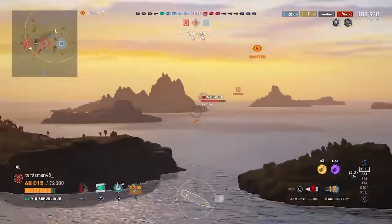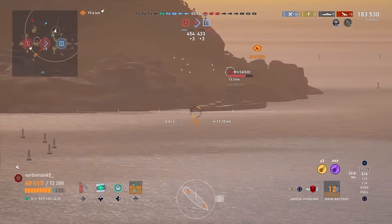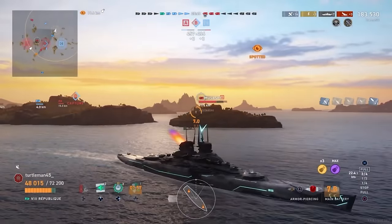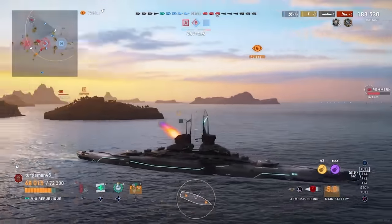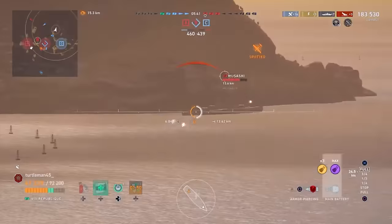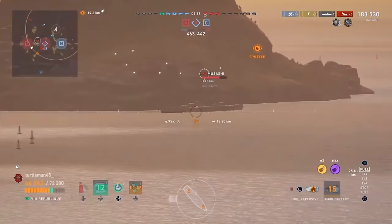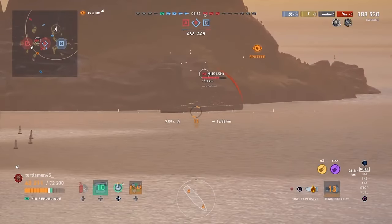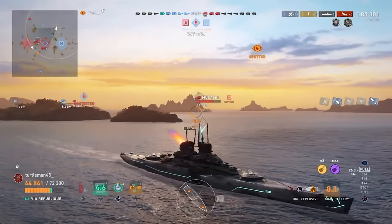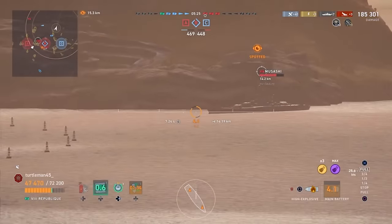Armor piercing is fantastic and 90% of the time you're going to want to use it, but there are times where having HE is going to be advantageous - especially when you're up against very heavily armored, well-angled, or bow-in opponents. AP may not always be the best option. He takes a shot at the Musashi, hoping it decides to charge forward and open up the angle, but Musashi is starting to chip away health points. We've got to be careful. He fired another salvo - the worst dispersion you've ever seen - not going to be effective against a well-angled Musashi.